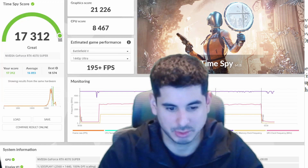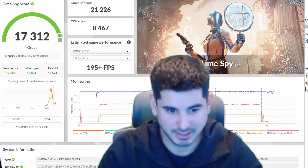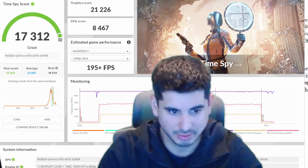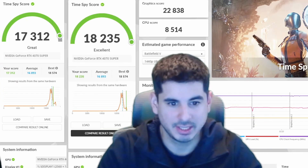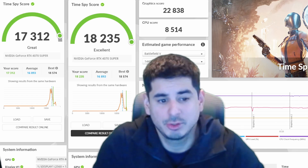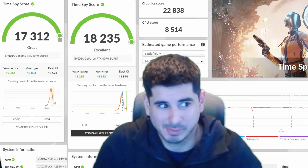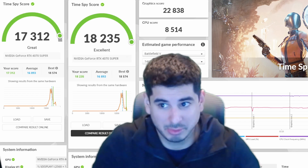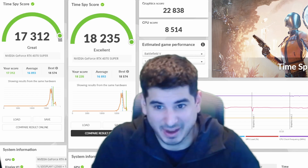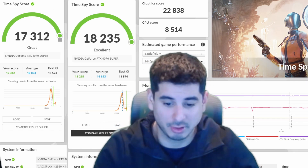Let me show you my TimeSpy scores. My TimeSpy score un-overclocked was 17,312 on a 4070 Super with a Ryzen 5600X as my CPU. And here is my overclocked score: 18,235. Basically, I was able to push this thing to about 10% improvement when overclocked, which is pretty impressive considering I've not really been able to push any other 40 series over about 5% — which, in my opinion, isn't worth it. However, I think 10% is when it starts to get worth it, especially if you can keep it stable.